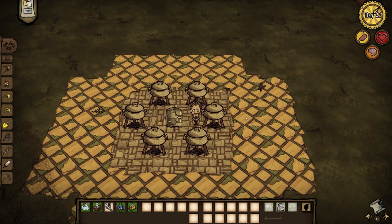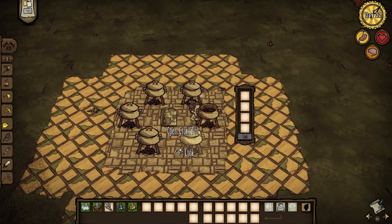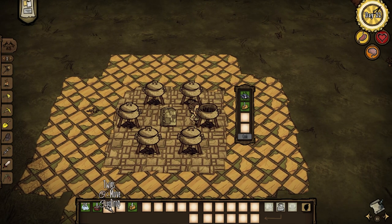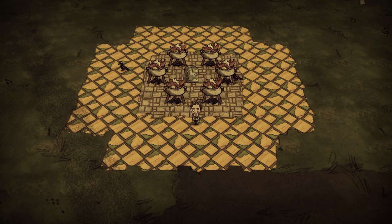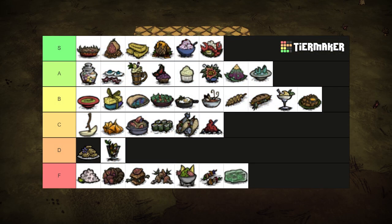Who said we couldn't be bougie in the constant? One live lobster and one butter with some twigs will get us eating rich. Lobster dinner heals for 60 health and restores 37.5 hunger and 50 sanity. It's no wonder Maxwell loves this so much, it's a meal for a king. Make this whenever you get the chance. S tier.